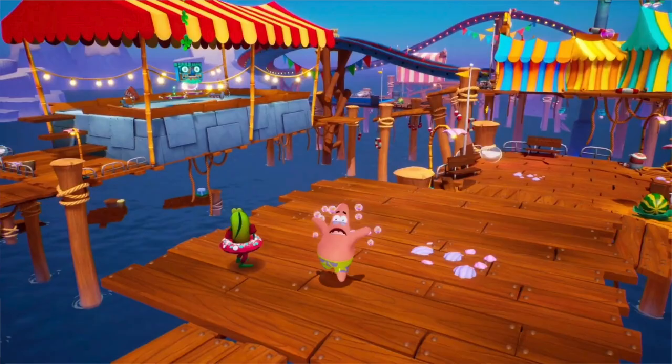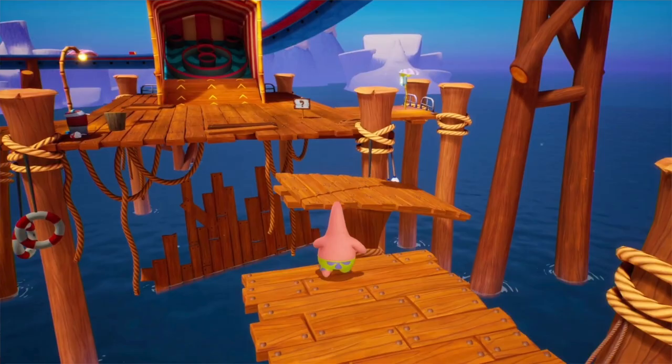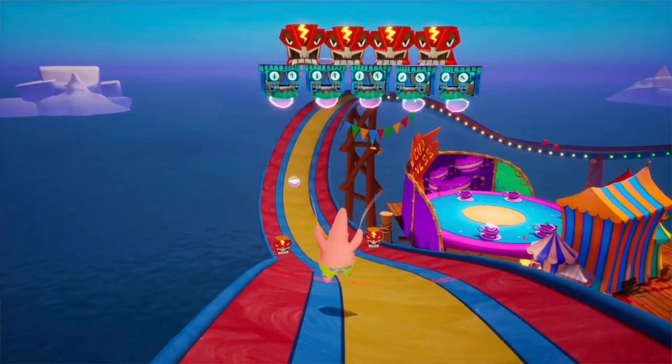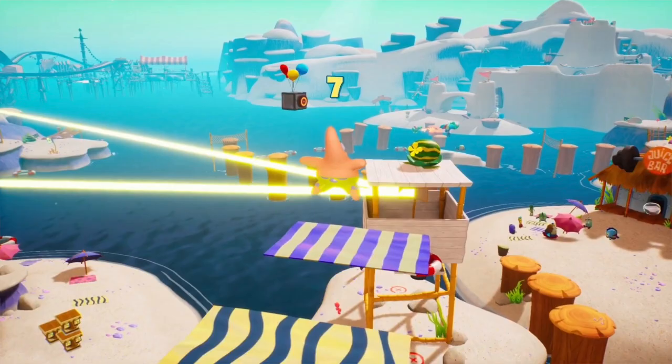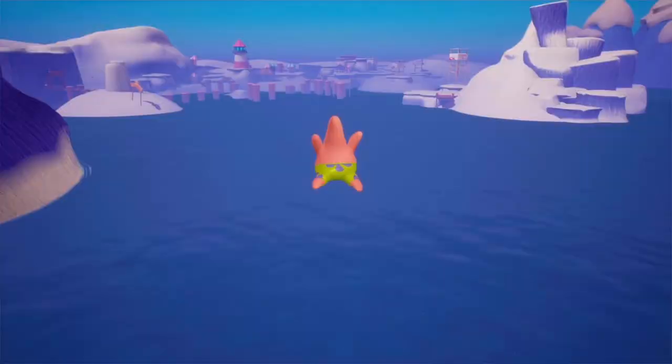Of course, we have Patrick wandering around the Goo Lagoon carnival, a skee-ball game, and a slide. There's also the freeze challenge under the boardwalk, which is always a classic. We also have the challenge for Patrick to throw fruit at buttons held out by balloons in the first zone. And finally, this is the part where Patrick is catapulted over to that island with the robot on top of the sunscreen pile.